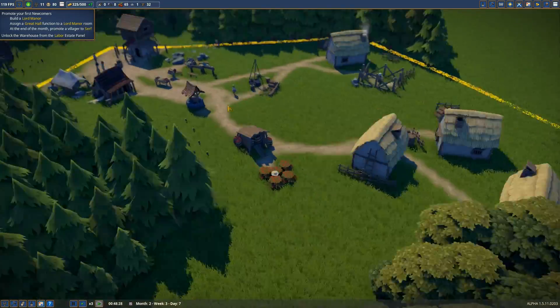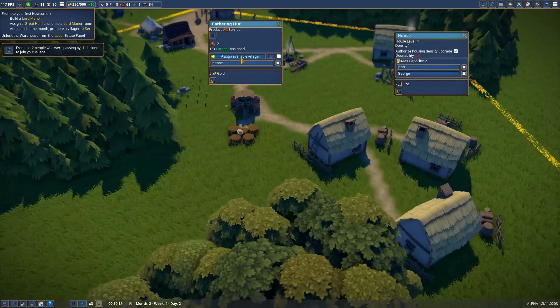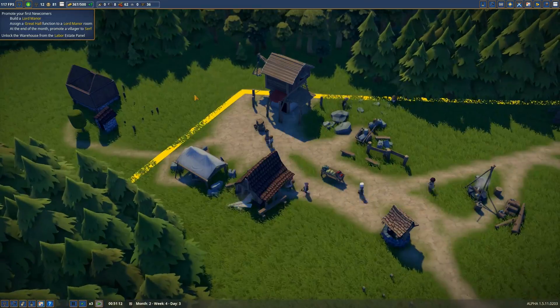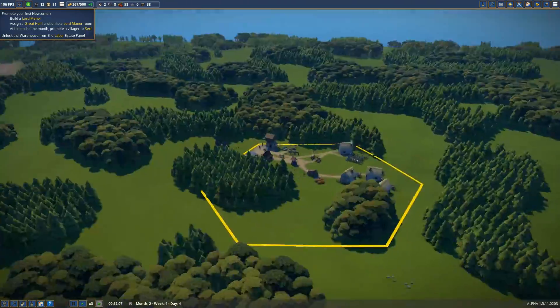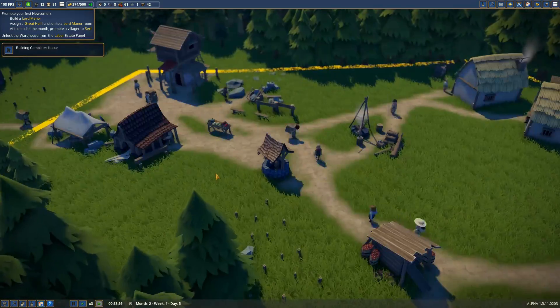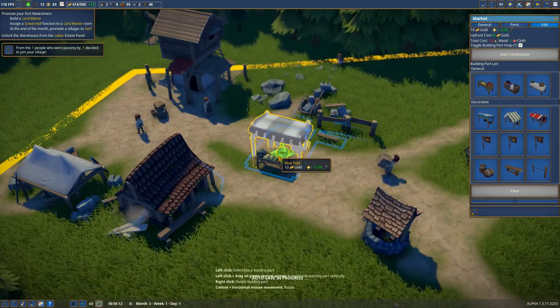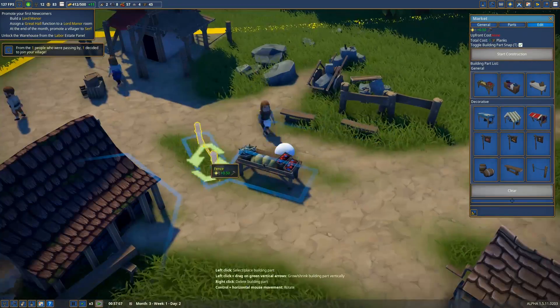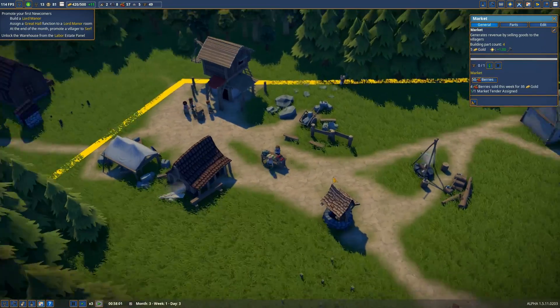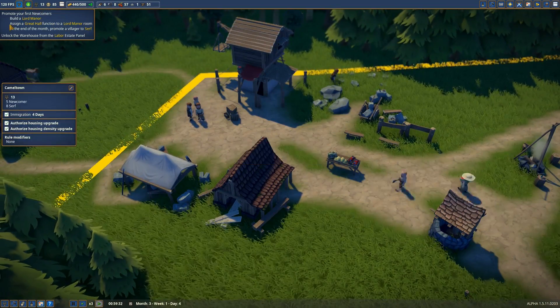The cool thing about this game for me is that it feels very organic and has its very own playstyle. The thing is, you cannot place down any houses. The only thing you do is zone the areas — a little bit like in Cities Skylines where, without mods, you can only zone the areas. So without something like Move It, you have to zone the areas and watch how the people build their areas themselves.